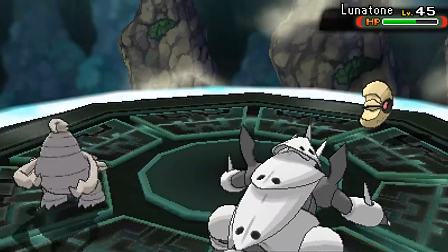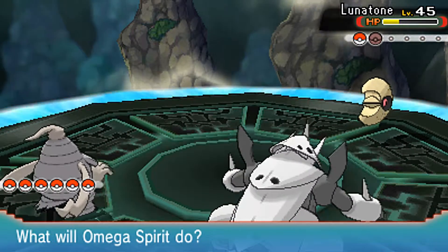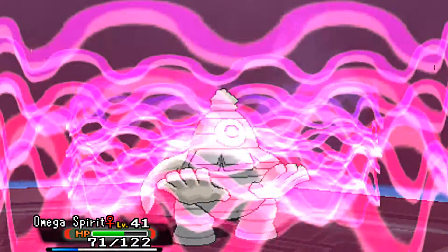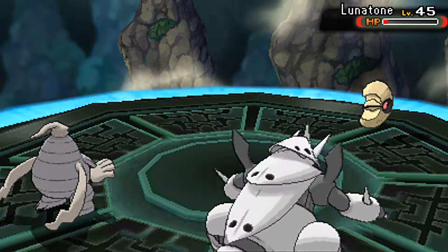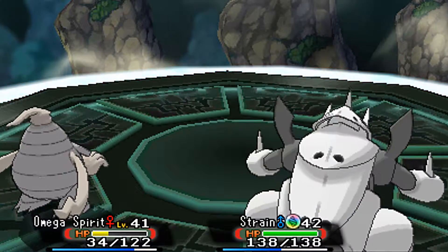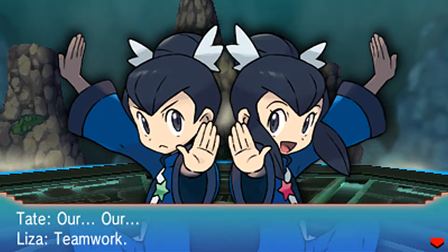Shadow Punch on Lunatone — not fully taken down. I'll play with it and use Will-O-Wisp and Shadow Claw — so many Ghost-type moves going on. My mouth is filling up with saliva; I'm getting so excited about this easy gym battle. It doesn't take too long, and Lunatone goes down as well, earning us gym badge number seven.